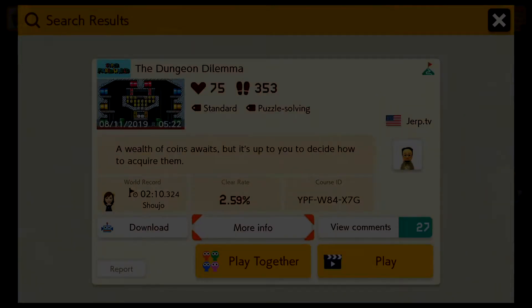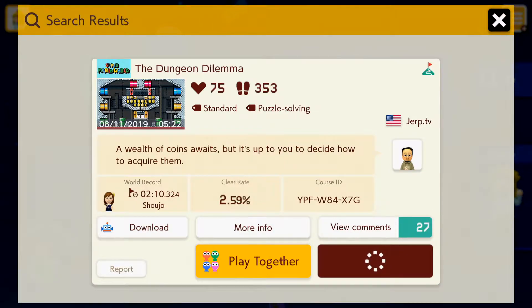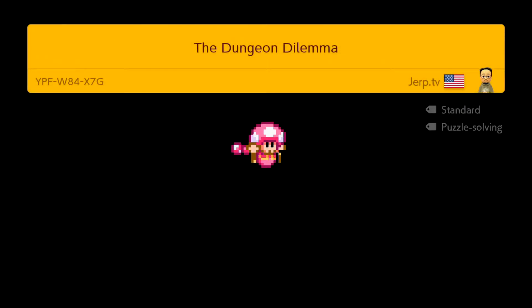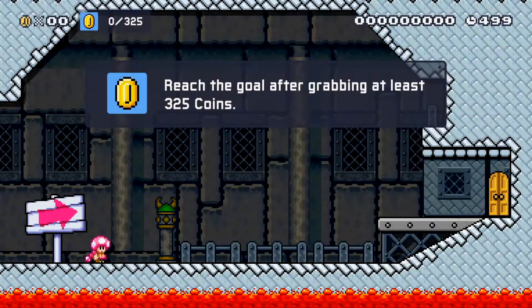Created by Jerk.tv. Course ID: YPF-W884-X7G. Let's swoop into this. I'm using my trusty Xbox Series X controller because I learned that this one actually works better than the Switch Pro controller for this game. 'Reach a goal after...' damn it, you're forcing me to get rich. Wait, that's a good thing — woohoo, we're gonna be rich!